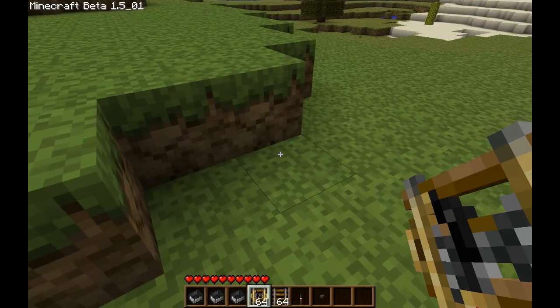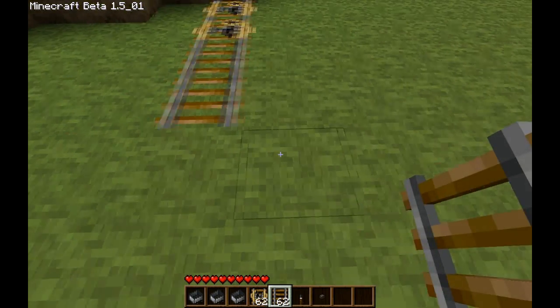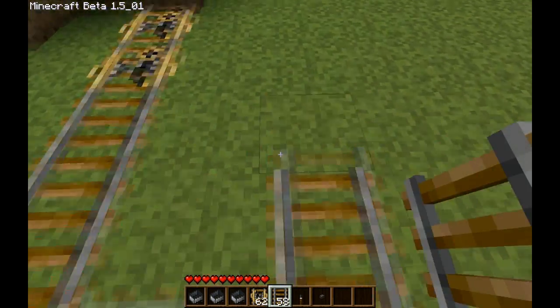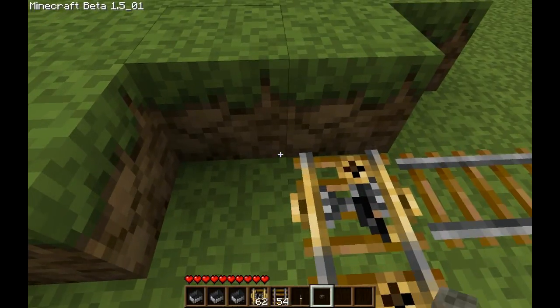Most people I've seen have been building their booster kind of like this — two rails, and then the track coming around, and it would reset right here, like so.